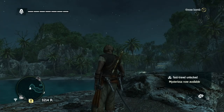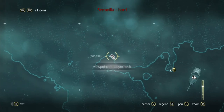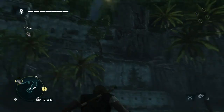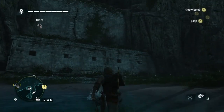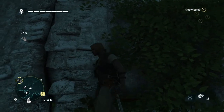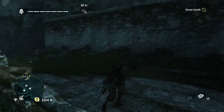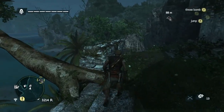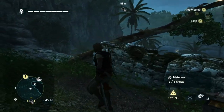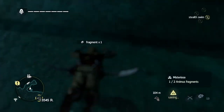As is with any location, the first thing you want to do is get to the high point and synchronize. Doing so unlocks the entire map and opens up the ability to fast travel for Kenway to get there. These runes, you've got to climb around a little bit, and there will be treasure chests and possible objectives nearby. I'm taking the Animus Fragment and the treasure chest that are immediately available.